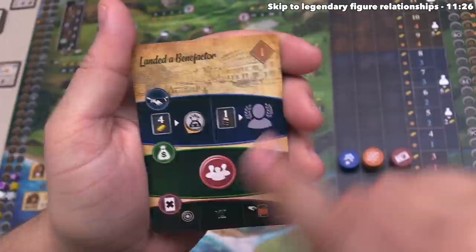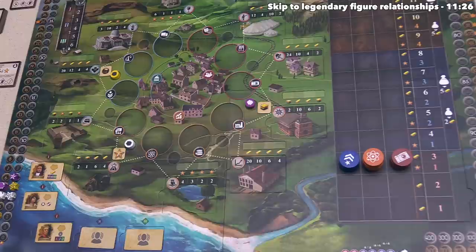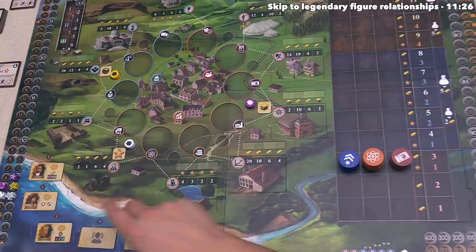As you can see, there's a left and a right side on this top action, which means within this action we still have a choice. We can either form a relationship with a specific character — in this case, the inventor — or we could form a relationship with a legendary character. For this turn, I think we are going to start a relationship with the inventor. Looking at the board, you can see the inventor's area is right over here. In fact, there is a spot along the outside for all 10 of the possible player characters, and down in the bottom left we have the legendary characters.